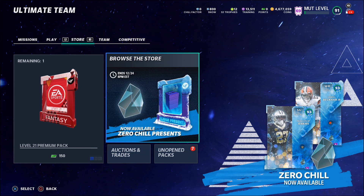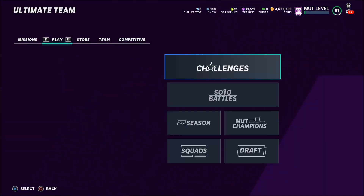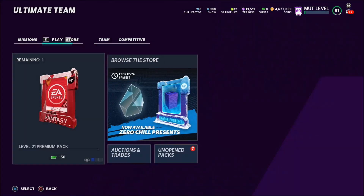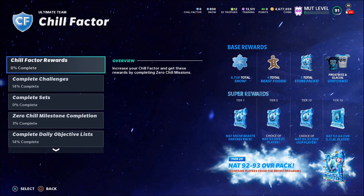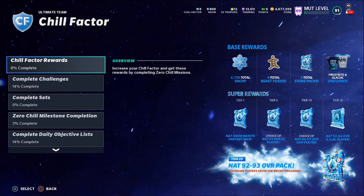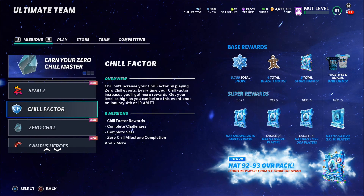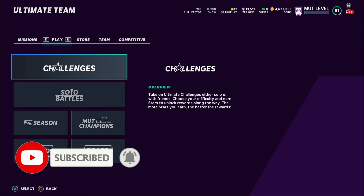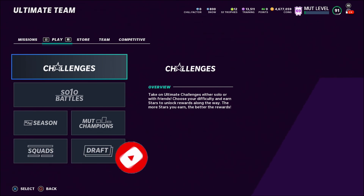Those are the best ways to make coins from the Zero Chill promo. Right now sniping is probably the best method. Make sure you grind your challenges, get as many Chill Factor tiers as you can, complete missions, reach tier 20, and get all your free players — then you should be good to go. If you enjoyed this video and it helped you out, please like and comment so I can get discovered more. Subscribe and press the bell to get notified when I upload. Thank you so much for watching — I'm the HantryGamer, hope you have a fantastic day, God bless, wash your hands, stay safe, peace.